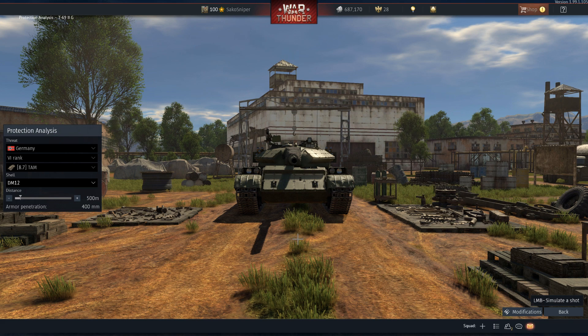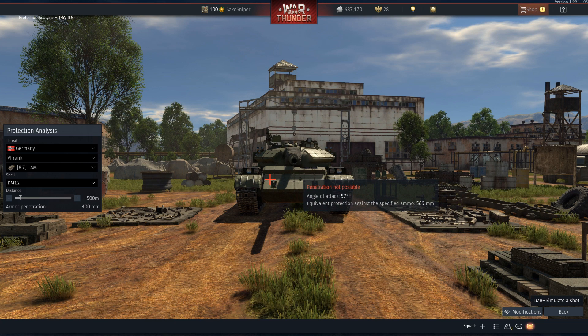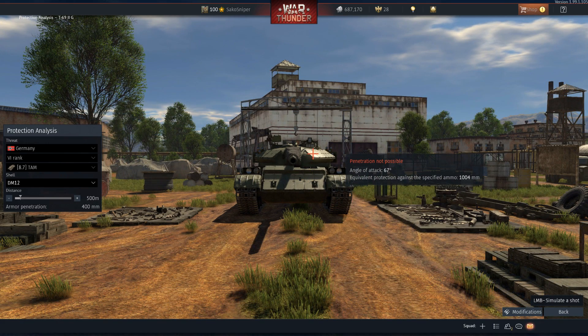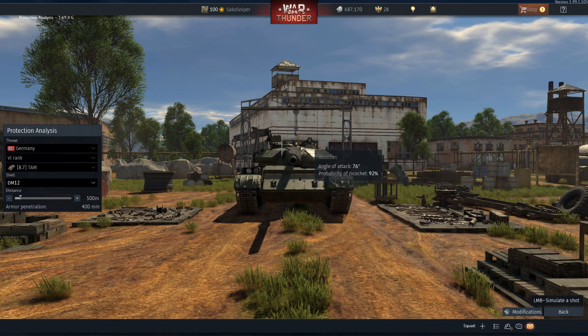Moving on to the protection of this vehicle, the upper frontal plate and turret cheeks are covered in ERA blocks which are effective against stopping chemical rounds. We'll be testing against both HEATFS and APFSDS rounds using the DM-12 round for chemical munitions. The lower frontal plate provides around 190mm of protection, while the upper frontal plate covered in ERA blocks provides around 570mm. Moving to the turret armour, due to angling the ERA takes protection from 600mm to over 1,000mm against chemical munitions, though this is only true for the turret cheeks. The unprotected gun mantlet is a measly 200mm thick, and pretty much anything will go right through there.